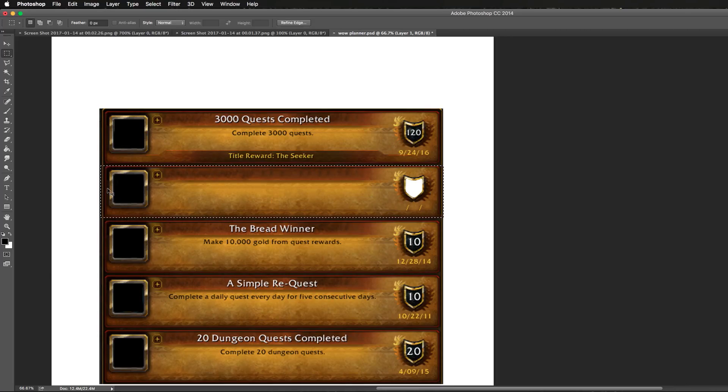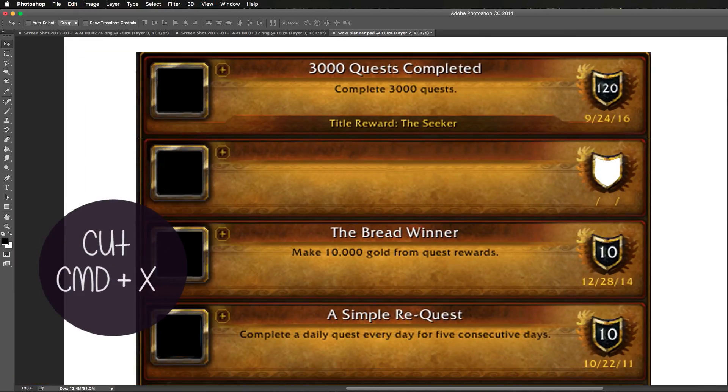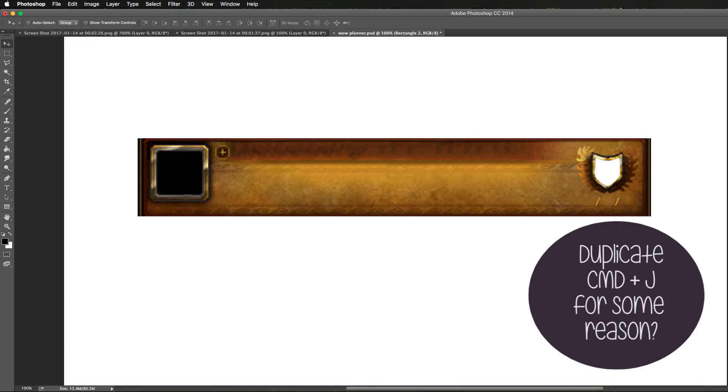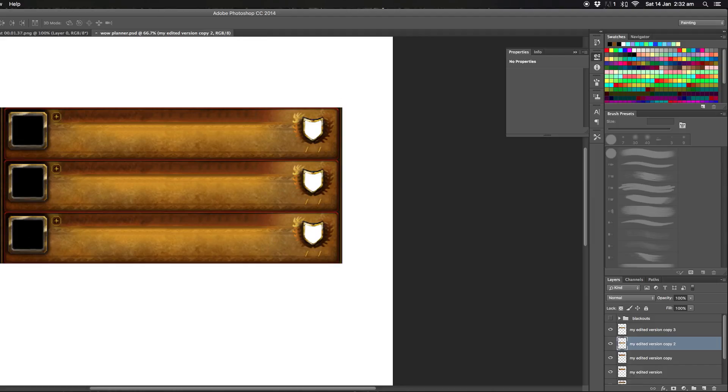So I separated it from the screenshot. I used the marquee tool and covered the whole box, pressed Command X and then Command V, and this pasted it onto a different layer. Then I hid the old image and proceeded to duplicate the layer by selecting it and pressing Command J, so I had enough to match the amount of goals that I had. I still recommend grabbing a whole load of boxes together rather than just one when you go into World of Warcraft, because it's nice to have something to look at.